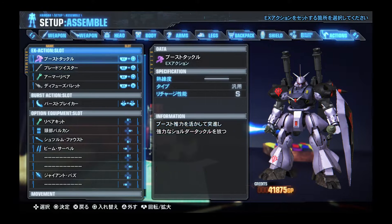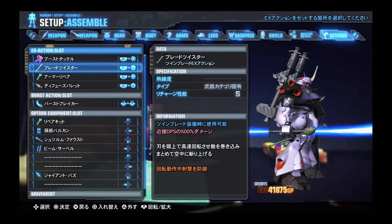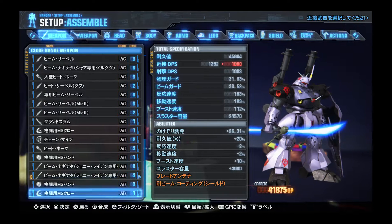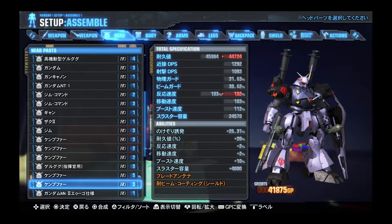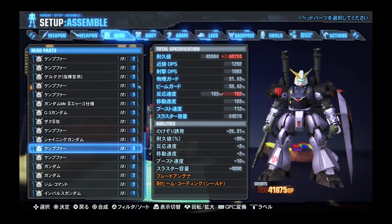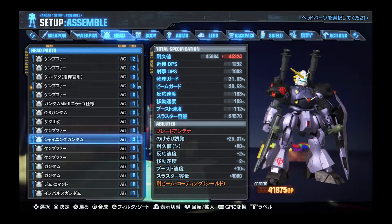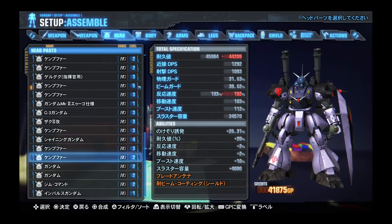We did equip this EX action — I don't know if I did that on screen or not, but I figured why not. Forgot we had so many fists. We have a rising Gundam head — I totally forgot about that. Also have some camphors.